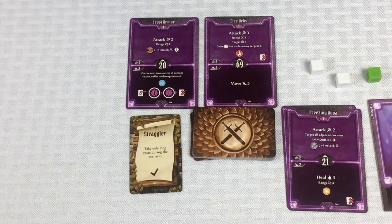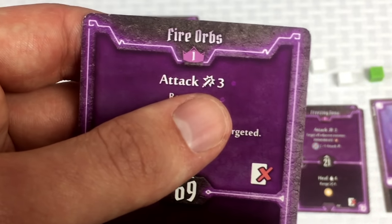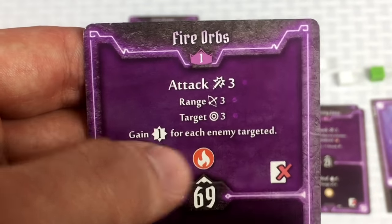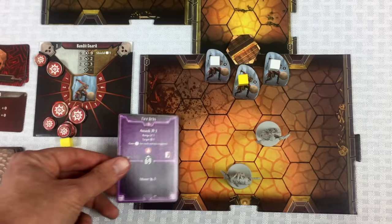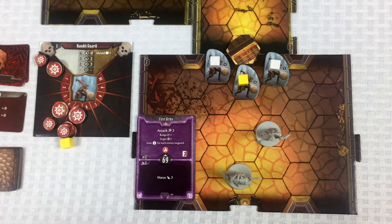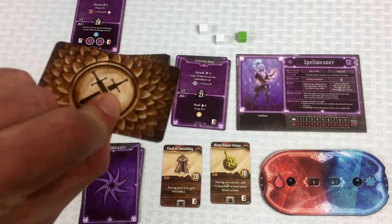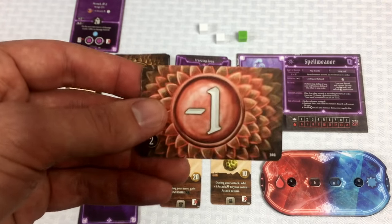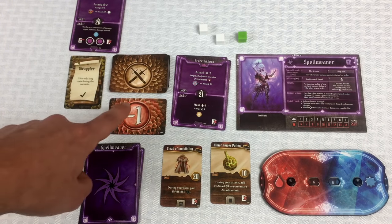Crystal moves two spaces into position. Now for the fun action — she attacks at power three at range three, hitting all three targets, gaining one experience per enemy hit, then we move the fire element to strong and lose the card. But first we flip an attack modifier card to affect the attack power... and I draw a minus one. So she hits everyone with a power of two instead of three.